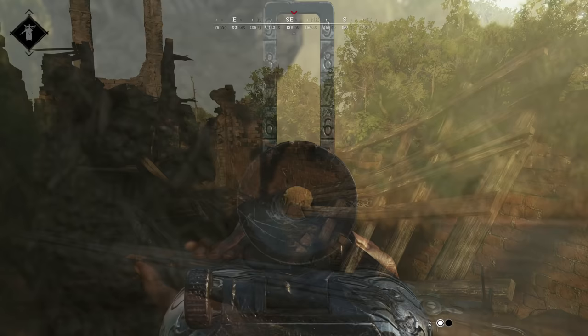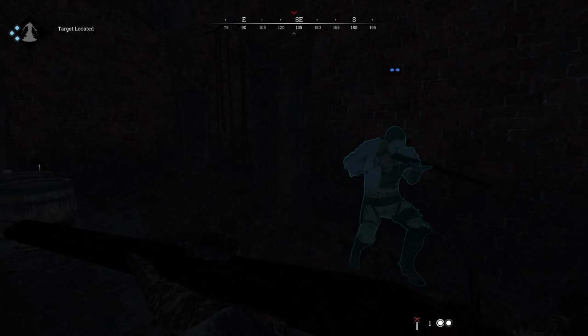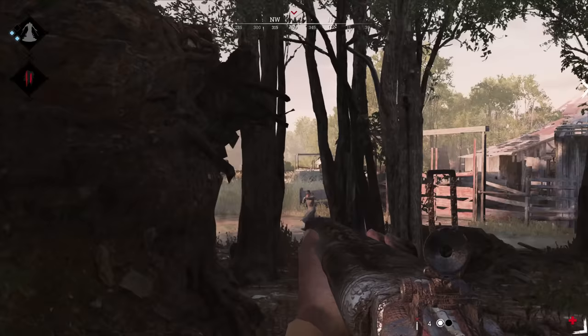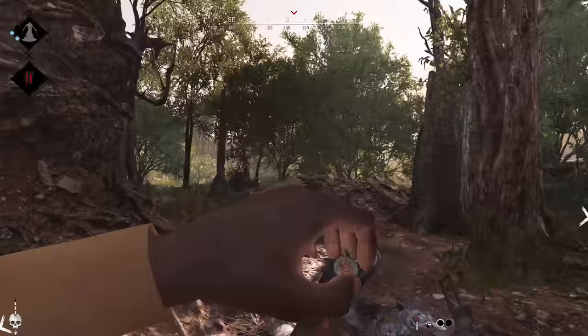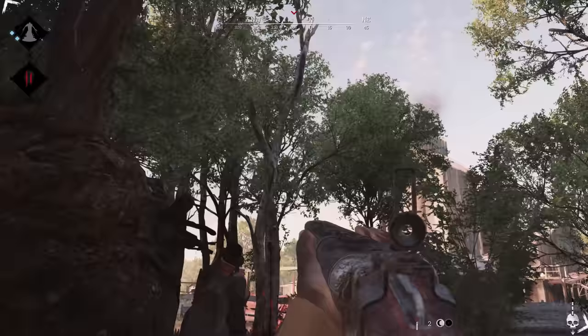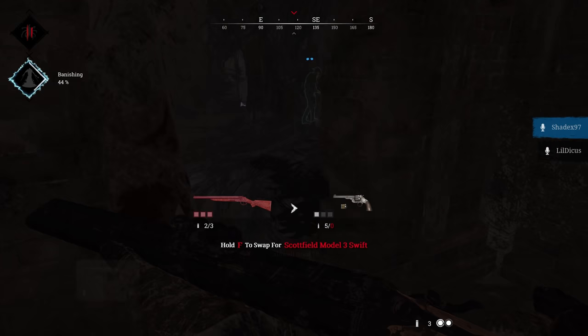If the story ended there, this gun would be incredible. But this thing has more cons than the Uwen Dynasty. Firstly, the Nitro Express costs a measly $1,015 — scalpers, god damn. Its high cost means the people using it are likely about to prestige. Hunt is a game of risk versus reward, and the high cost of the Nitro greatly throws off that risk calculation.